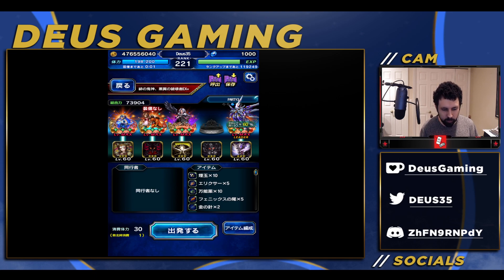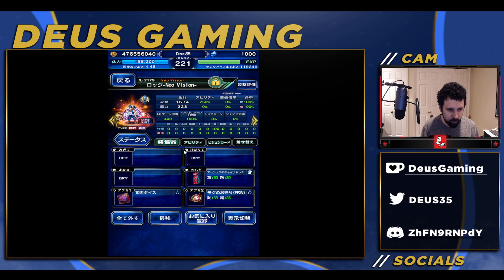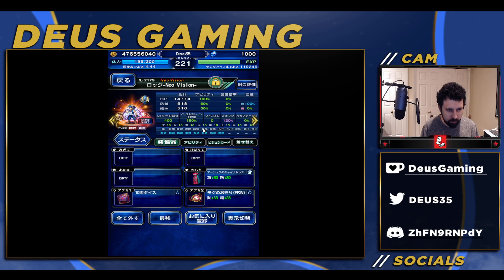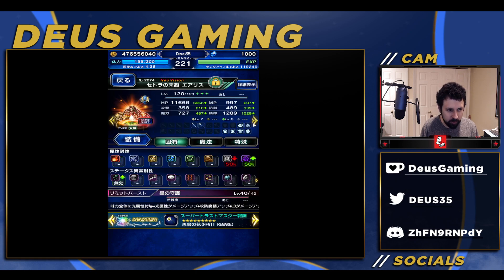Hey, what's going on guys, welcome to the Final Fantasy Brave Exvius video. This is going to be a pretty quick one — we're going to be doing the true Wellspring fight. So 100 evasion, 100 provoke, and also 100 immunity to status effects, but I don't think we really need that much.